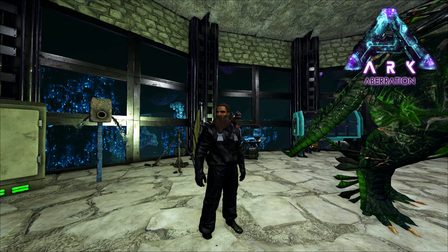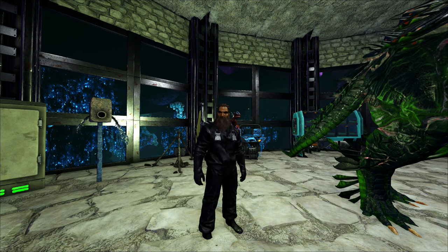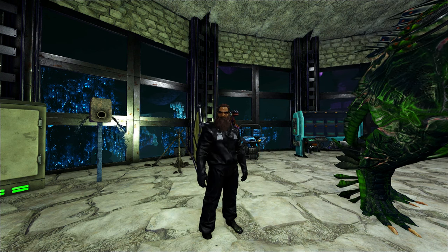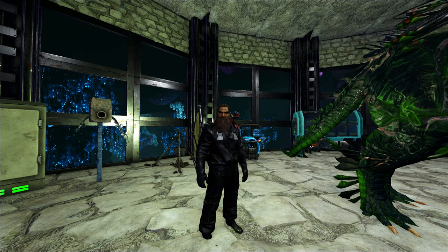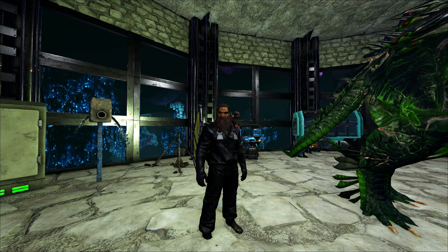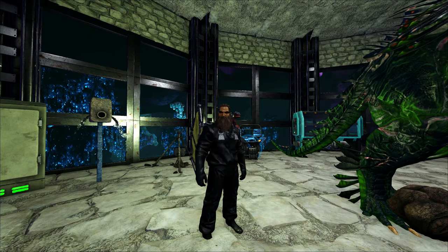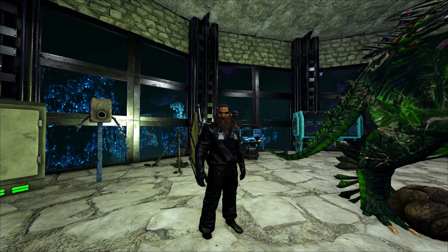Hey, how's it going? Welcome back to ARK. Today we're going to continue grabbing the artifacts we need for the Rockwell beta fight. We're going to head up into the green zone and grab the artifact of the depths - it's in the same cave where we find all the glowtails. It's already set up for zip lines and the ravager, so we'll definitely be taking him.